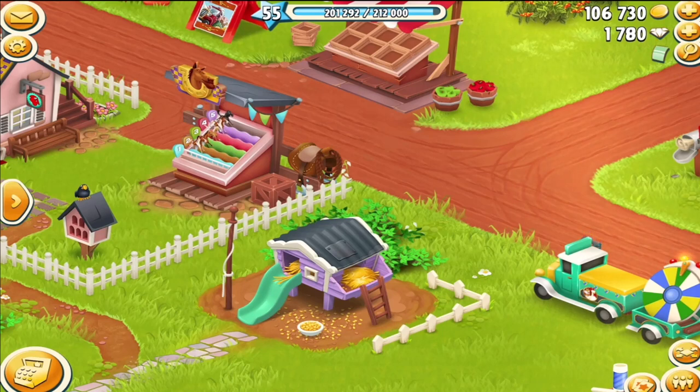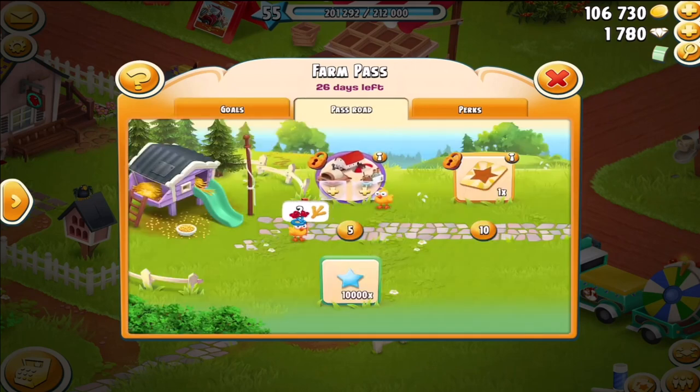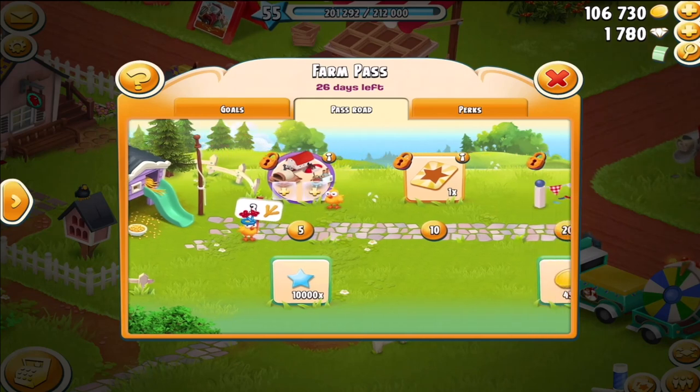So let's get into this little chicken house here and see what we have. There you can see what the goals are for each day. We have daily goals and then the season goals are goals for the week. I have not done any of these goals, so I have not made any advances on the Farm Pass — well, I did do one. So we have not made many advances, but let's take a look at them first.